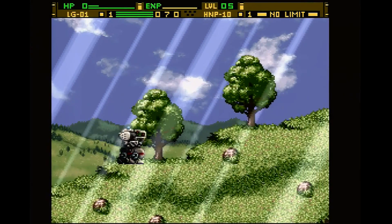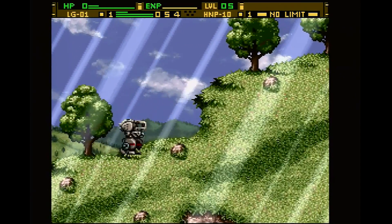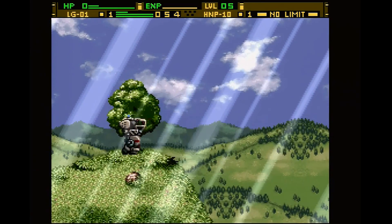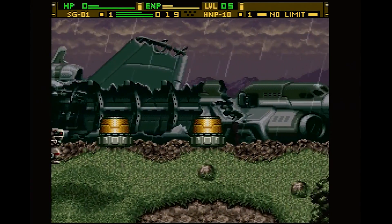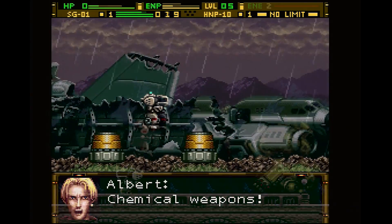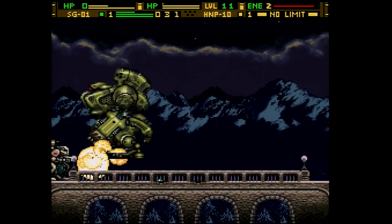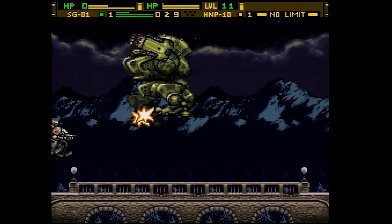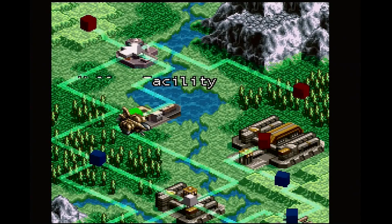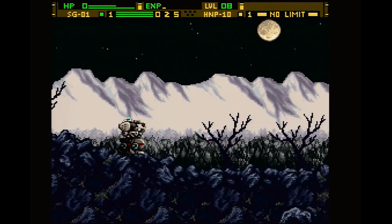The mercenary missions that Albert and company embark upon are the bread and butter of the game. These have the party traveling all over the world on assignments that ramp up in difficulty as the game marches on, with each throwing you headfirst into problems that different nations are facing against Ark's forces. Many of these terminate in a boss battle that has to be won before moving on in the story, but many shorter missions have to be completed first. These different scenarios are shown as zones on the overworld map and vary in their intensity, length, and goal.